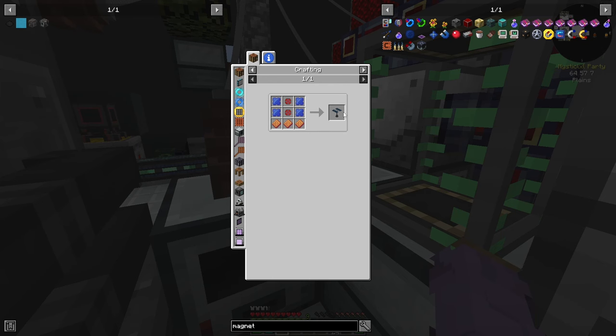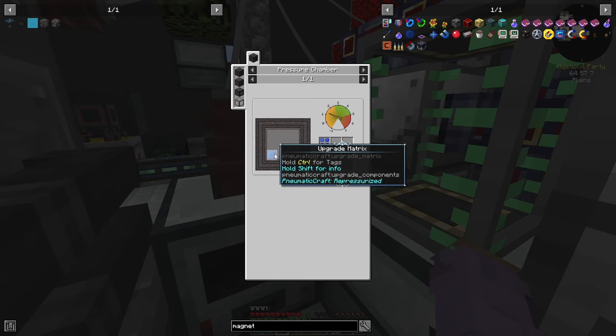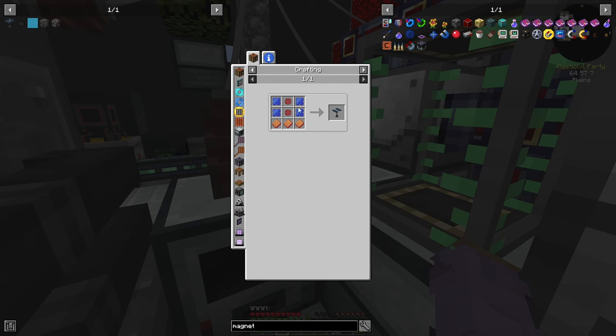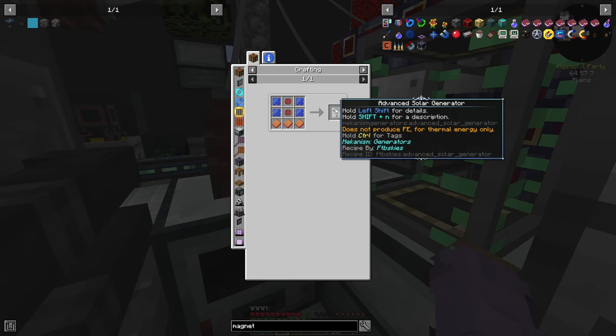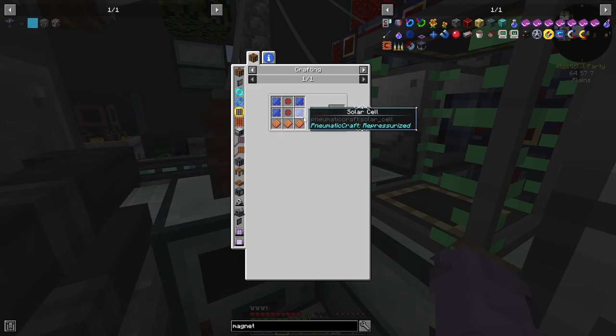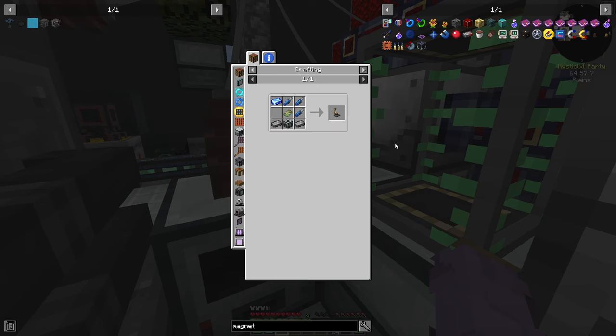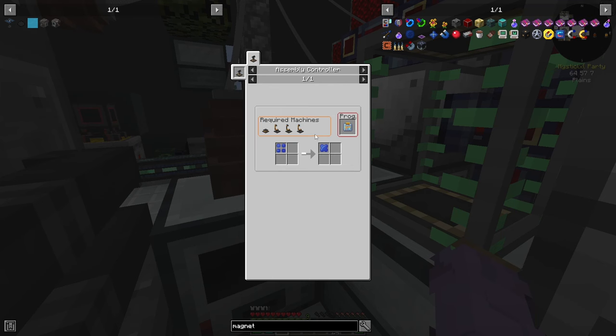Now we have thermal evaporation blocks. The quest wants the controller itself, and that will give us a water tank and a thermal evaporation valve. Advanced solar generators will also be useful — these are just solar cells, which require an upgrade matrix with a shard in a pressure chamber alongside dash plates. I need four solar generators which means 12 dash plates, so about 96 dash ingots total. I'll grab 12 blocks and throw that in our press. To set back up our assembly controller, I require a drill — specifically a rock cutter blade, which is just diamonds and steel plates.